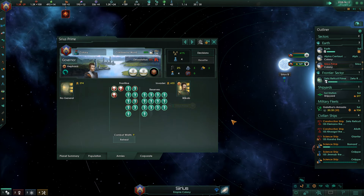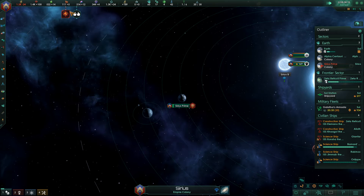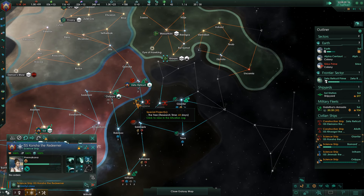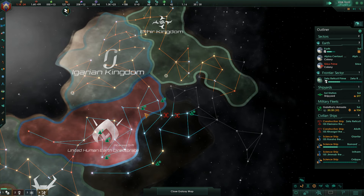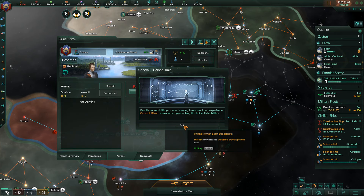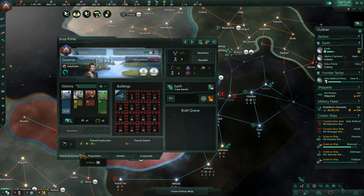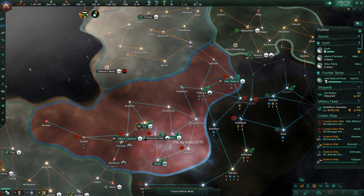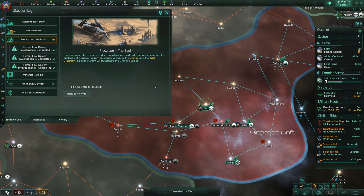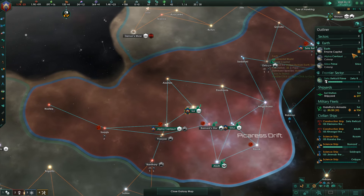Right here I just sent my armies to Sirius Prime and they're going to kill the Titans. It might take a minute, but I made sure to have more than enough. I'm going to lose a couple soldiers and they'll go through the reserves, but you see they're starting to die off. Really, once the first or second soldier dies off, that's all it takes — the rest of them just slowly get killed off. And there you go, got them killed off, and the general got a trait, which is nice. Two percent devastation — they held the planet for like two years but only two percent devastation.